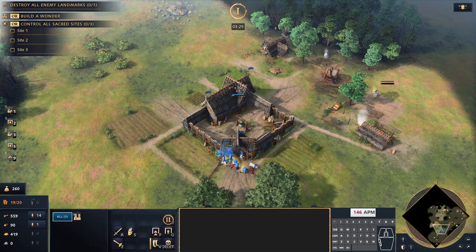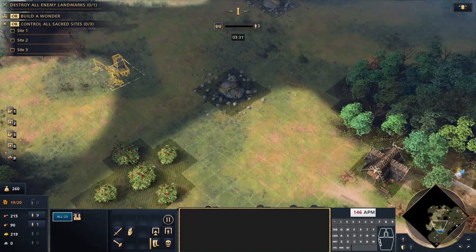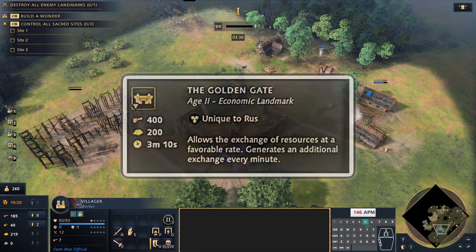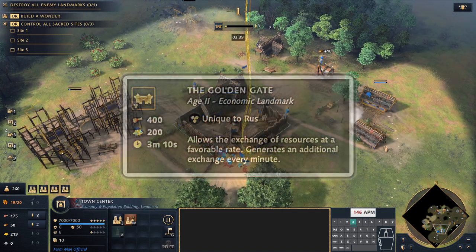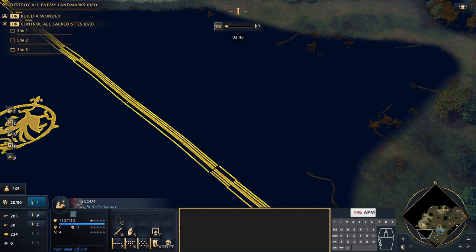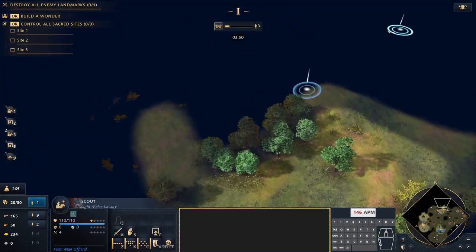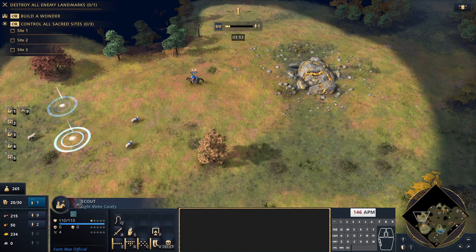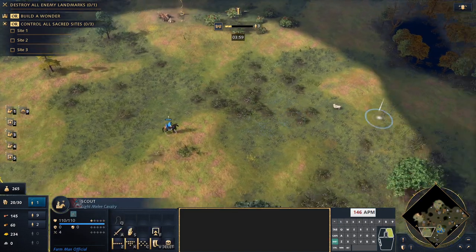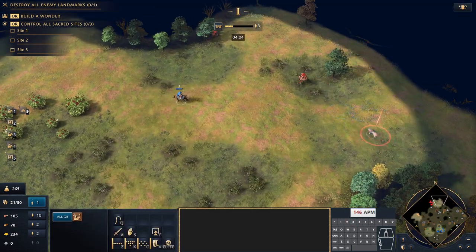Once you hit 18 population, that's our signal to build a house and take three villagers from the town center to build the landmark we're going up with. Two villagers from town center will go to gold, and we take one villager from town center to wood. So as a recap: at 18 population, build a house using a wood villager, three villagers to build your landmark, two to build the mining camp at gold, and one to go to wood. When I say town center, I mean the food villagers underneath the town center.